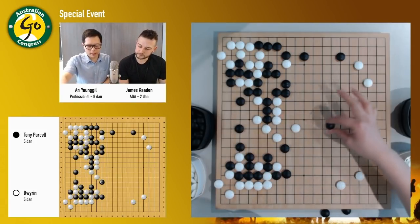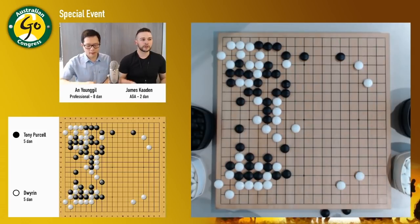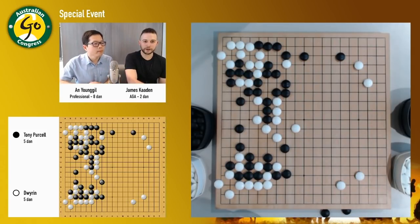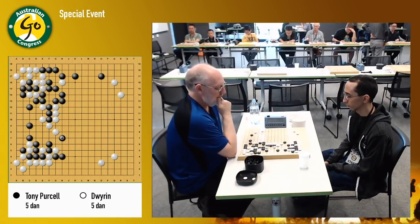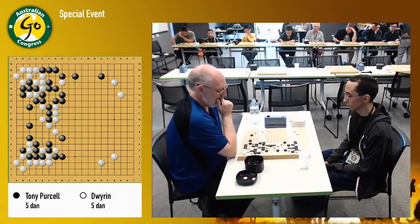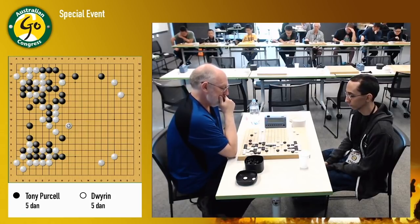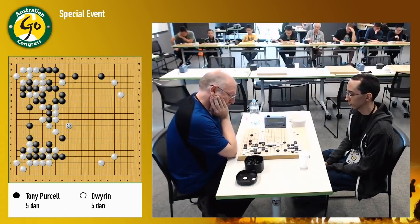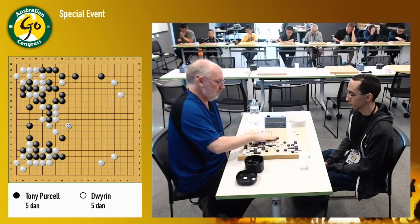White has destroyed quite a lot of black's potential over here. Now the problem is white needs to run away something like this. And now black has sente, and then this one is already being captured. So actually white didn't gain that much from this fighting. And it looks like white's got a slightly weak group in the center as well — that's going to be a problem.